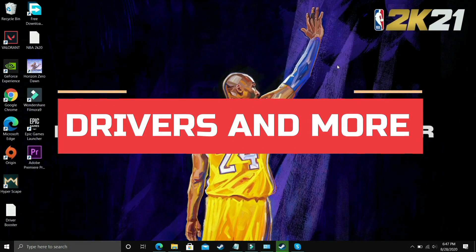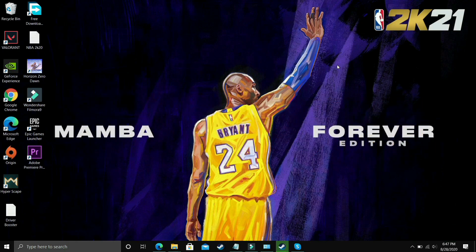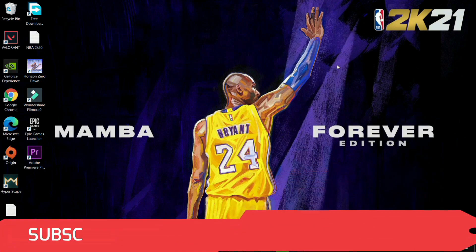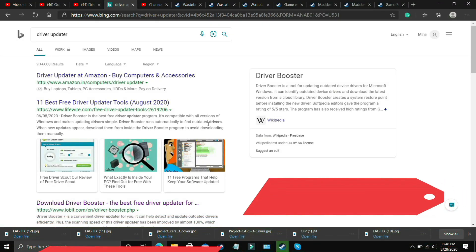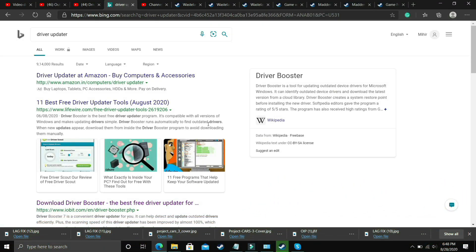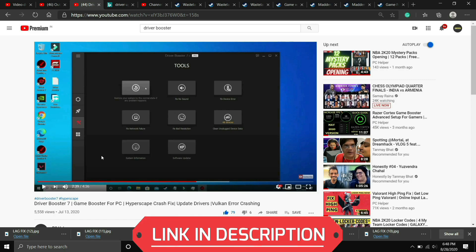This next step is really interesting and important. A lot of users think that updating Windows and their GPU means their PC is fully up to date, but that's not it. While gaming, many other drivers are used — display adapters, network adapters, keyboard and mouse drivers — and these are not updated regularly with Windows Update. So you need to go to Google and download a driver updater. There are many third-party software options that scan for all drivers and update them. If you're unsure which to download, I recommend Driver Booster 7 — I'll provide the link in the description.